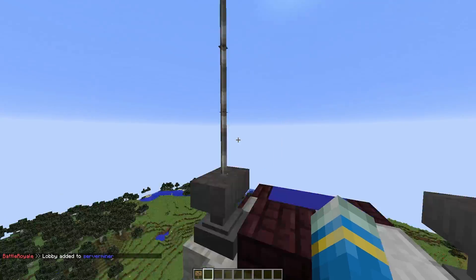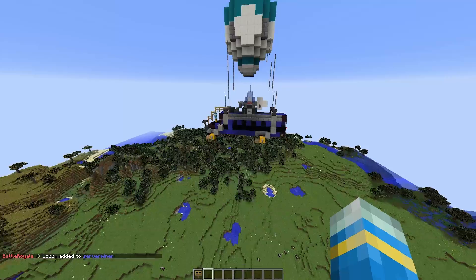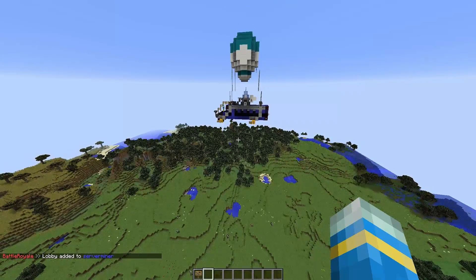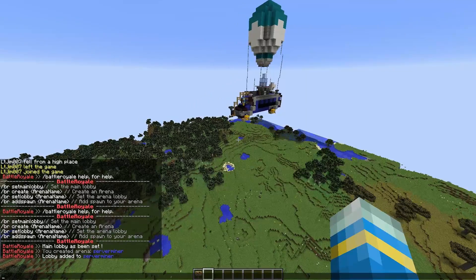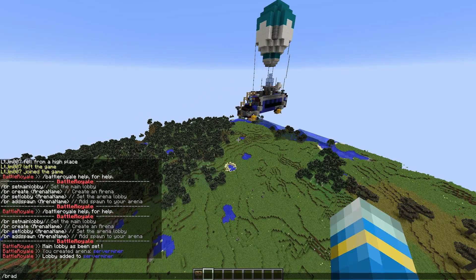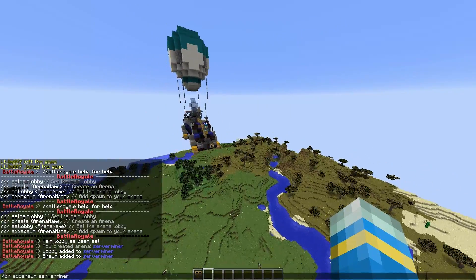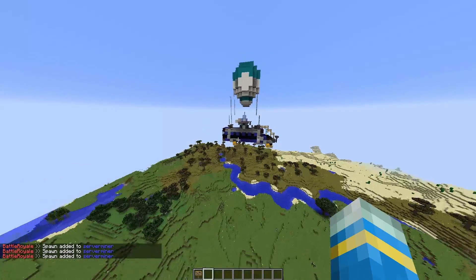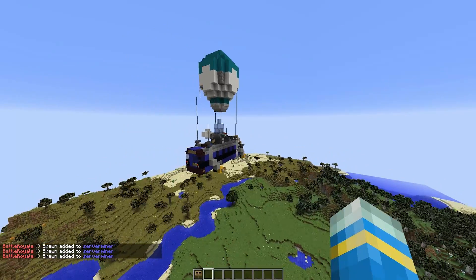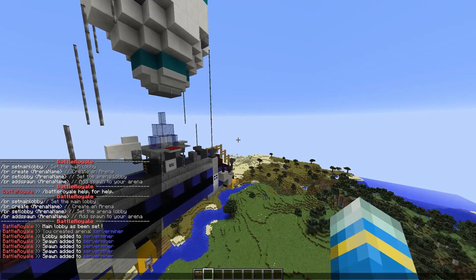Once we've done this we need to add some spawns. These spawns need to be around the map, randomly in the sky, so people can use the elytra as a parachute to go down into the world and start looting and killing people. So let's do /BR add spawn for "server miner". We only really need two but I'm going to set three or four — you can make maps as big or small as you want. There we go, we've set four or five spawns.